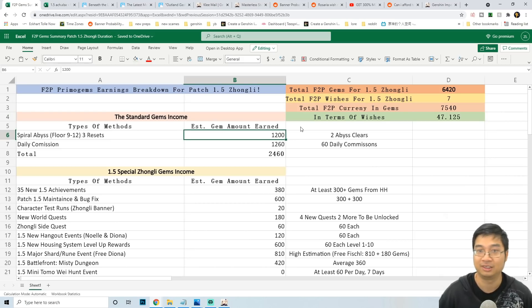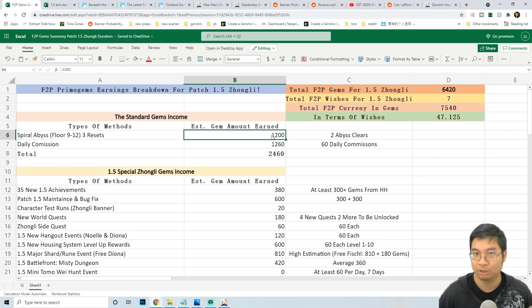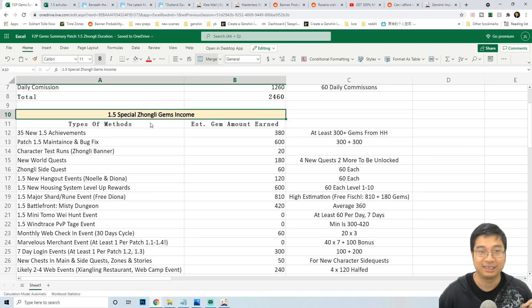The first part of promo gem income is quite standard. We'll be looking at two Spiral Abyss clears for about 1,200 promo gems at maximum, or about 1,100 if we can't get all three stars. There will also be 21 days during the Zonely banner, each earning 60 promo gems, so the standard income during the Zonely banner will be 2,460 promo gems.